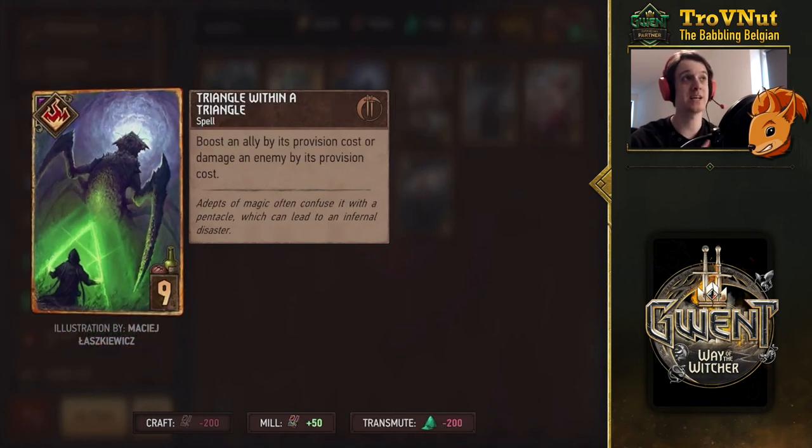The next card is a spell — Triangle Within a Triangle. You boost an ally by its provision cost, or damage an enemy by its provision cost instead. It's kind of like Backer's Mirror but working on provision cost rather than boost — basically Vivienne's effect, where you boost an ally with its provision cost, but here you also have the option to damage an enemy unit instead. Very cool card art — it looks like a mage battling or trying to summon a monster and losing control of it. I don't see too much use for this though, since you'd need a high-provision card, and not many high-provision cards also have high base power.